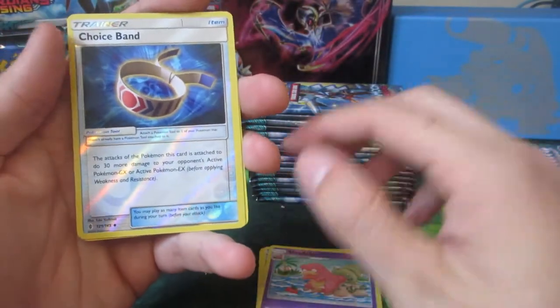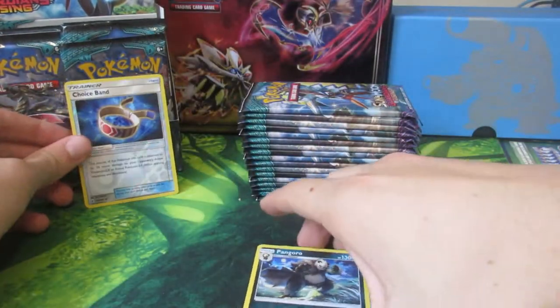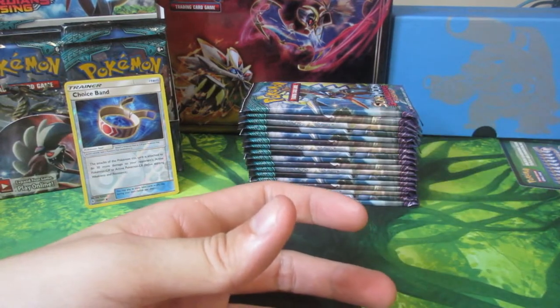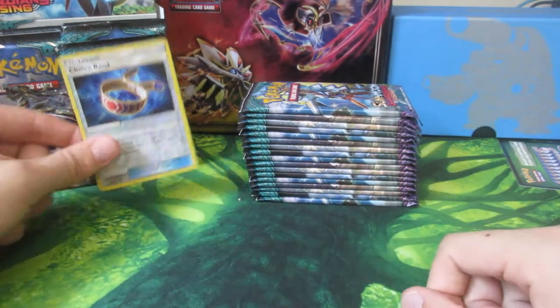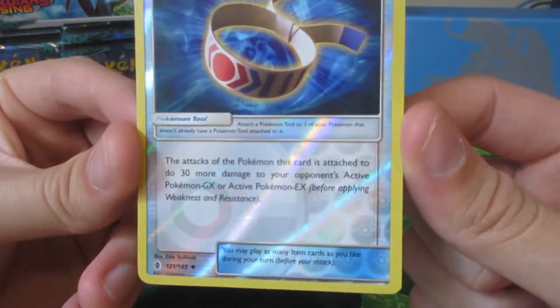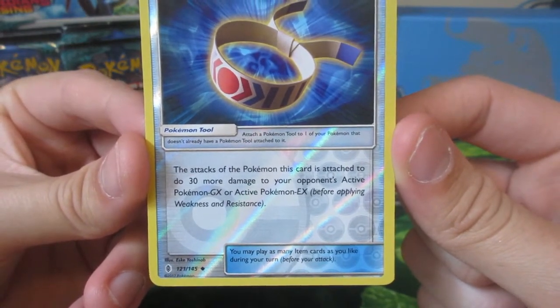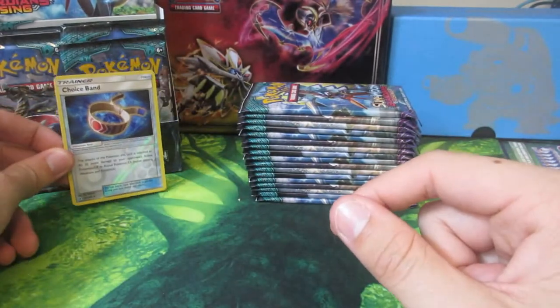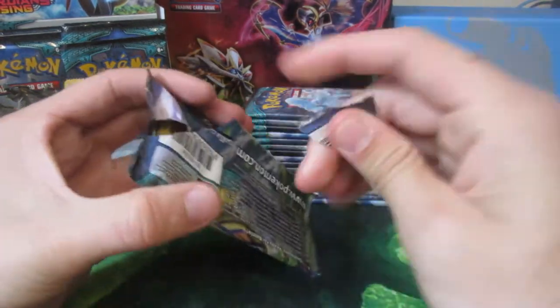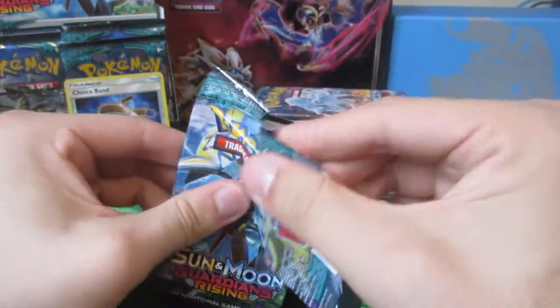It's a Reverse Holo Choice Band and a Pankoro. I'd definitely make a pile of Aquapatch and Choice Band. Choice Band is amazing. If it's attached, this attack of the Pokemon this card is attached to does 30 more to your opponent's active GX or EX Pokemon. Really, really good. It's basically Muscle Band - Silver Bangles but better. I've started using it in a lot of my decks now, and I'll tell you what, it's amazing.